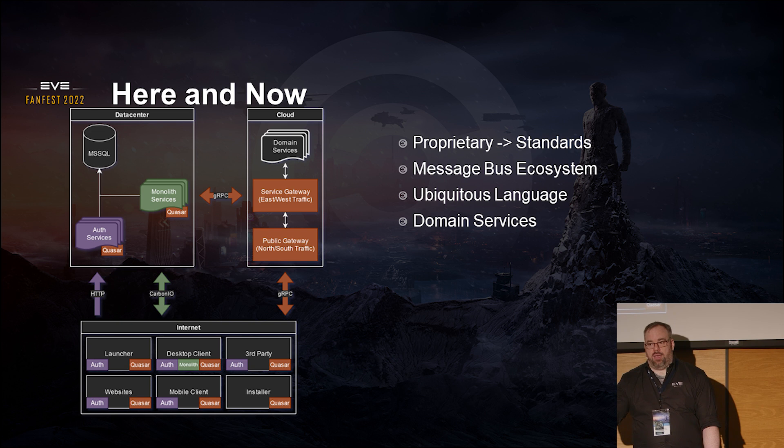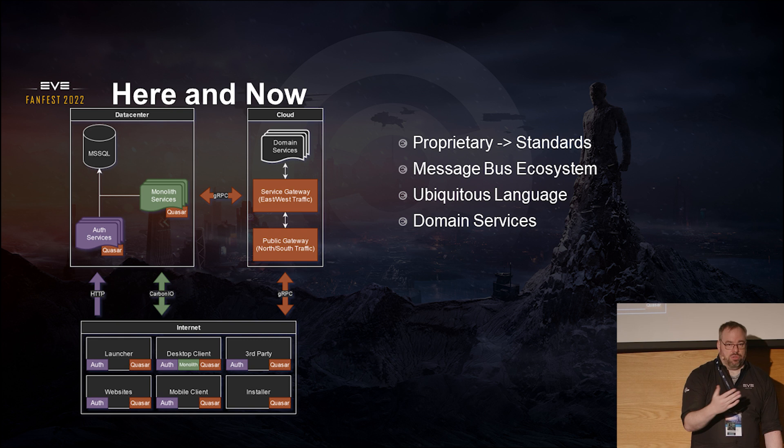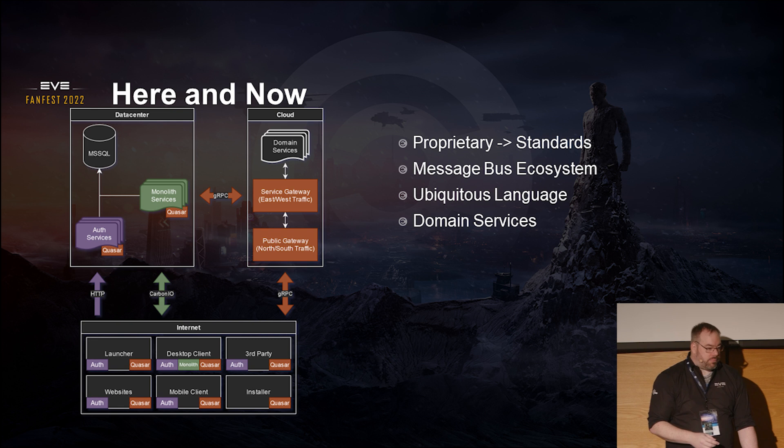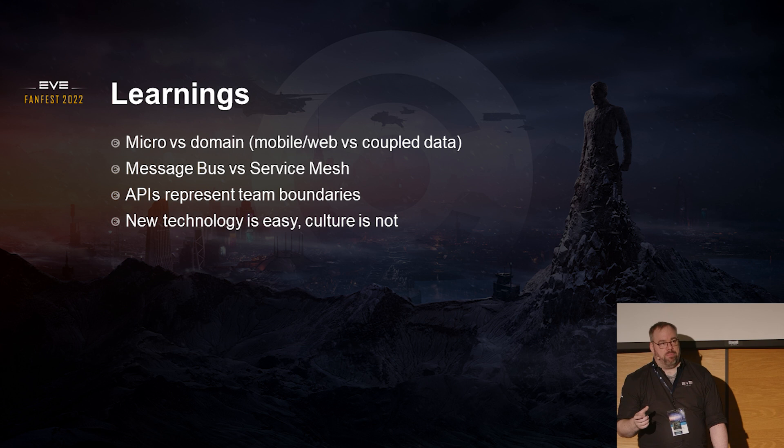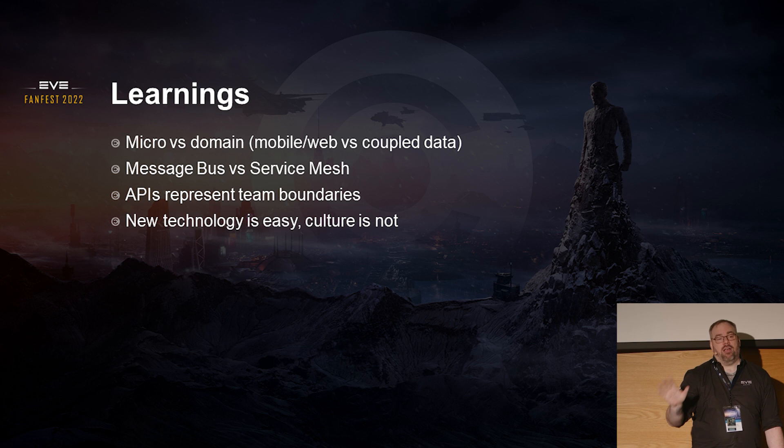An example is skill plans again — we were talking about modifying how skills work where it's no longer a queue. You're accruing skill points and doing with those what you want — you don't have to plan it out. The evolution of skill plans might be that it just becomes the domain service for skills. That's the natural evolution of that. When you have a game engine involved in anything, that is instantly a monolith — the client for that game is a monolith. You hear about micro UIs or micro frontends and that might be the next evolution. In EVE, we couldn't use any of those technologies because all those things were detached from the legacy code.